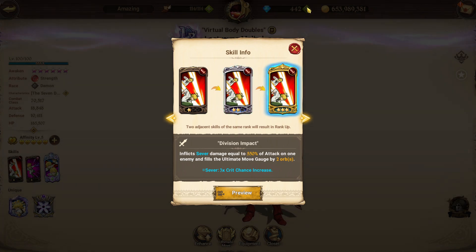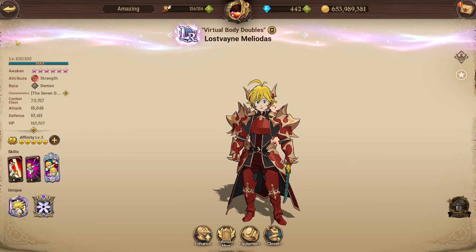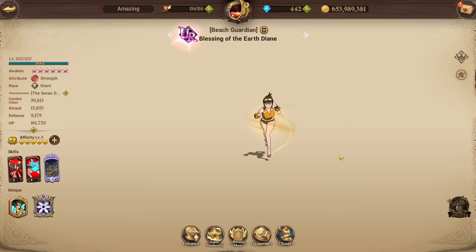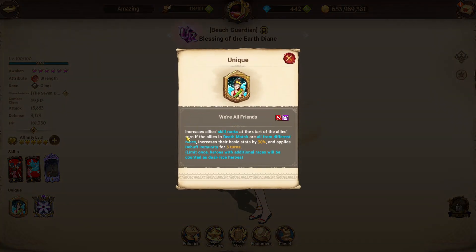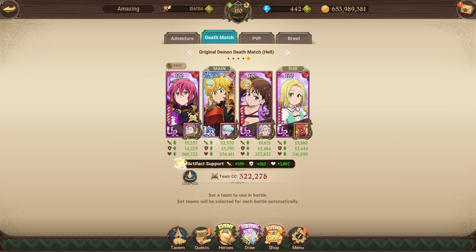LR Lost Vein is a character that can deal a lot of damage. He has Sever on his first skill, which gives guaranteed crit against OG Demon on the second and third phases. His AoE skill is not as strong but still fairly decent, and his ultimate is just a nuke — so he's a very good DPS option for this death match. Then you have Summer Dianne, who is the main Rank Up character for the fight because of her passive, which increases skill ranks at the start of allies' turns if all allies in the death match are from different races. With a Demon, Unknown, and Giant, you get the Rank Up just by using all three together.